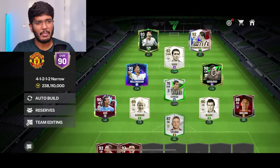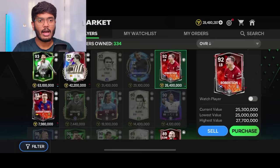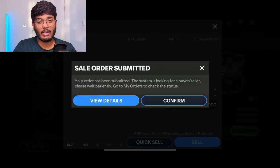We can invest the Robertson sale money in other positions. Robertson got sold! Now it's time to sell Ferran Torres as well. Our goalkeeper van der Sar purchase was successful — claiming him and placing him in the goalkeeper position. We're stuck at 90 OVR right now, probably because of Kessie staying in the CDM position.